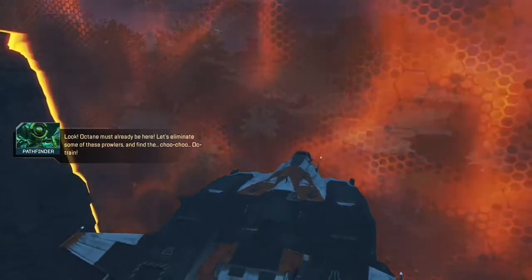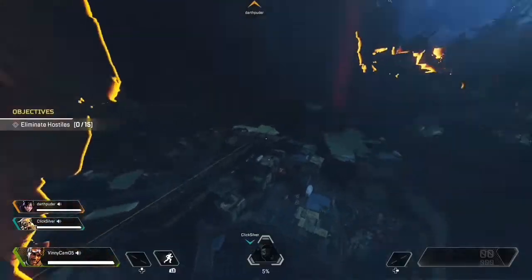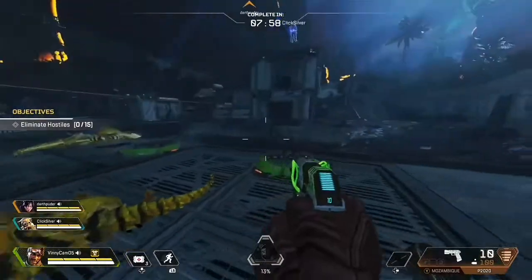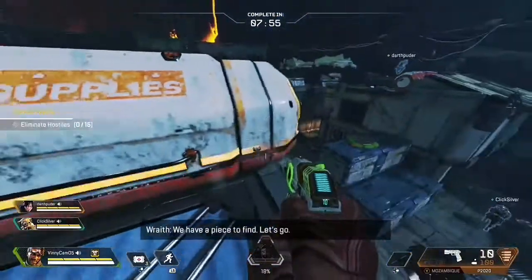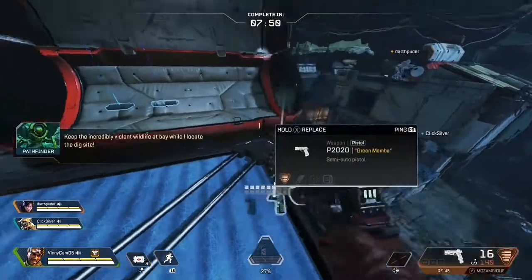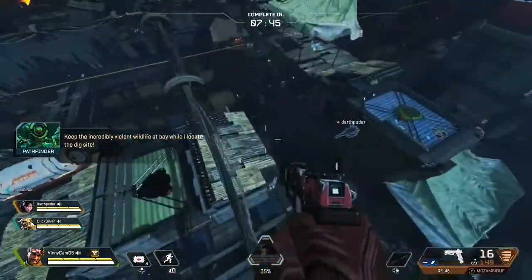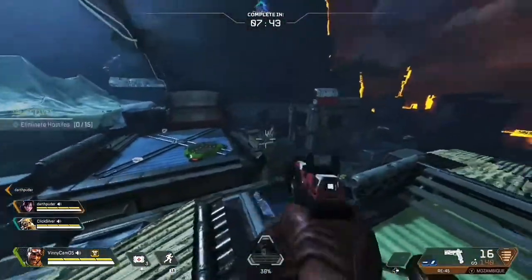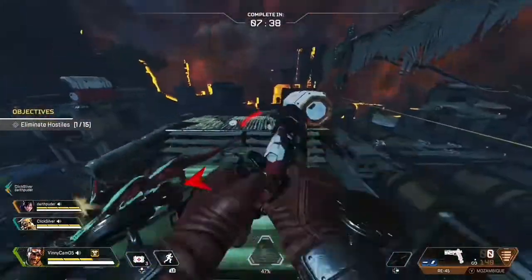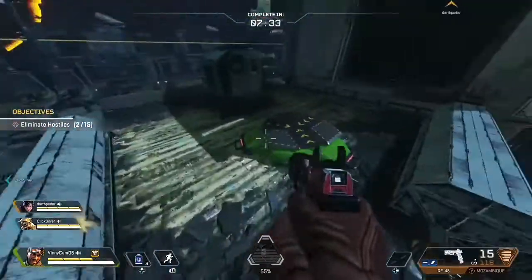Here we go, so we are in the game now and we are jumping out of the dropship. You can see our objectives are to eliminate hostiles, zero out of 15. So we stay in this area for a little bit. There are a ton of guns that you'll see me find — I find a gold prowler and tons of ammo. We just have to kill 15 of these prowlers and we have to do it in 7 minutes and 40 seconds. There are jump pads everywhere because this is like Octane's mission.